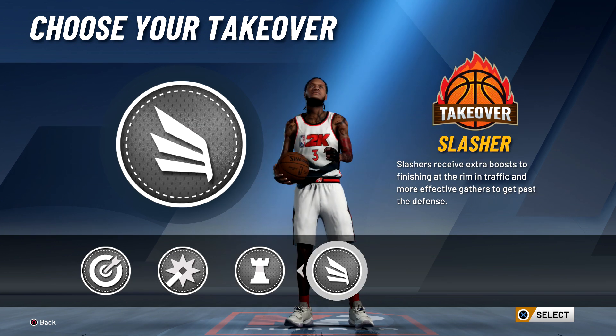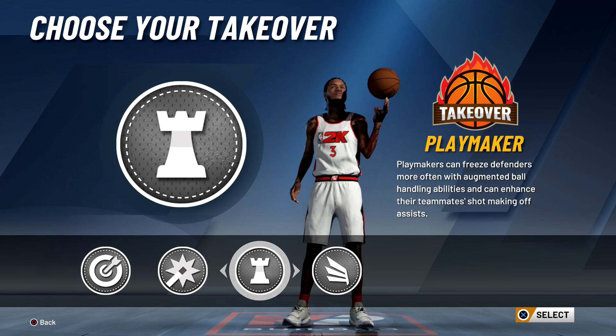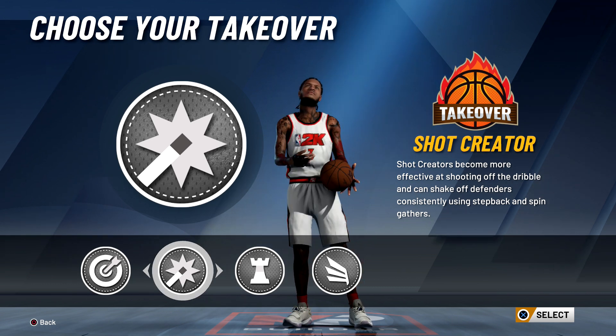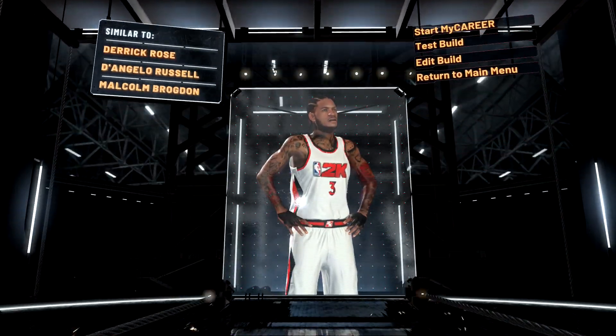For the takeover, there's no point picking slashing takeover because you can't get contact dunks. You can get slashing takeover on this build, and playmaking takeover is an option too. But at this point it's a shot creator build, so you probably want to use shot creator takeover. Right now we have a playmaking shot creator build.